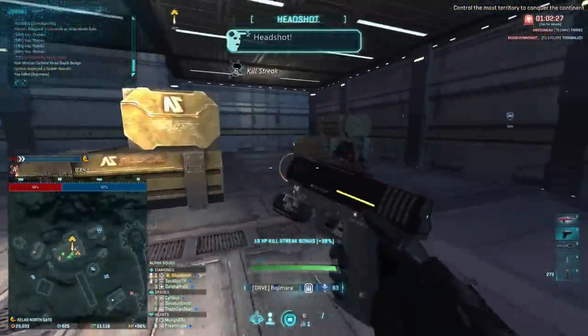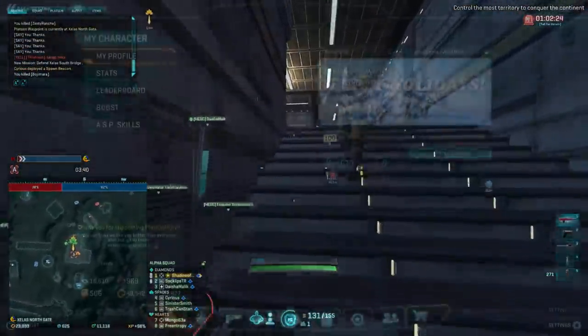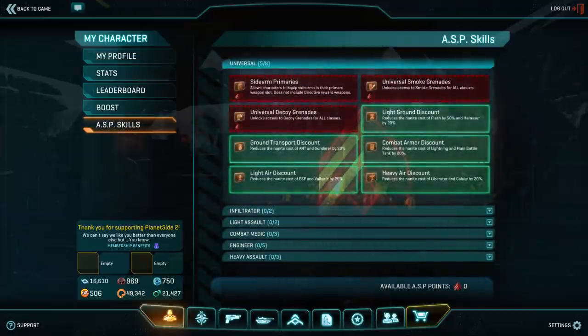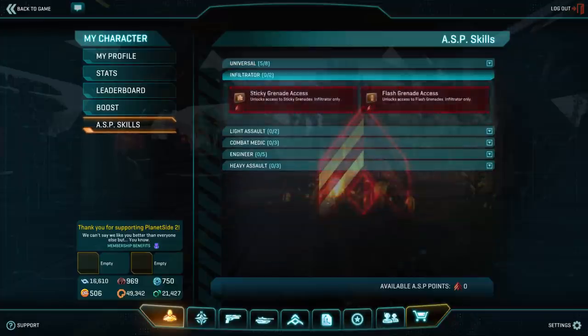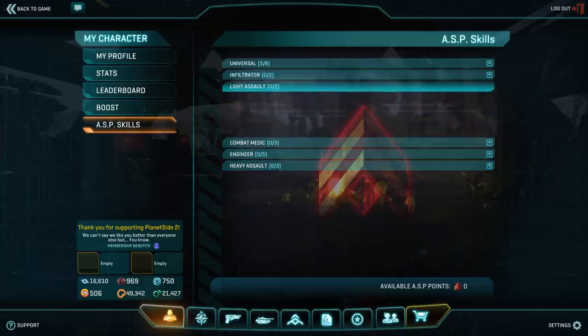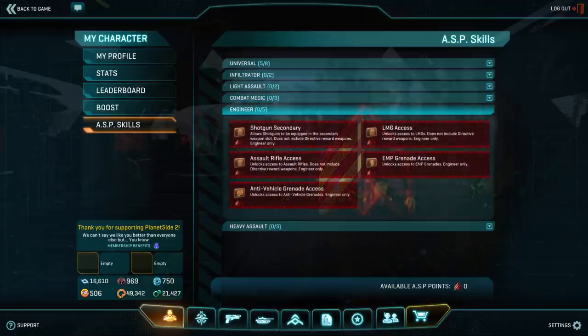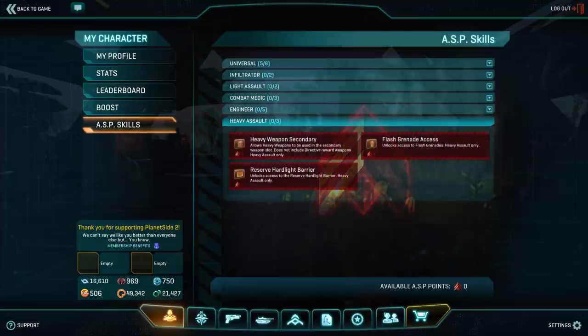I want to take you through a couple of currencies not on that screen that are a little more obscure. On your character screen, one tab will say ASP Skills — that stands for Advanced Specialization. This is a prestige system: once you reach Battle Rank 100, you can opt to reset yourself to Battle Rank 0 and level your character to max rank 100 a second time. You either need a membership or 10,000 certs to access the ASP system. When you do that, you immediately get one ASP point, then get one every 25 battle ranks, allowing four more on your way to BR100. All skills cost one point, so you get five ways to customize your character in the ASP system.